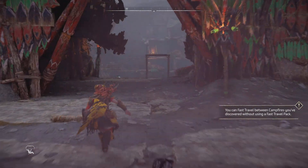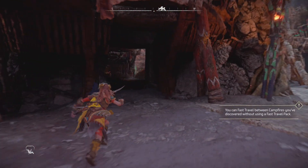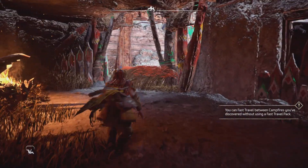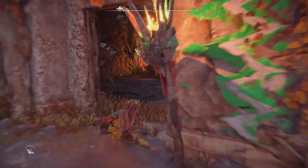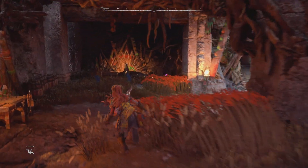When you first fast travel here you will appear at this campfire, and this is where you begin. You come through this main entrance, then through this side door to the left, then continue left and even more left, and it's right there at this door. That's number one.